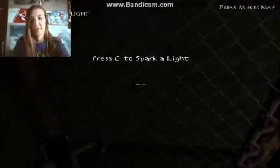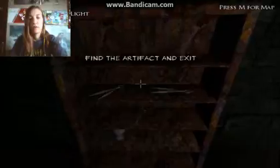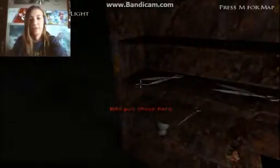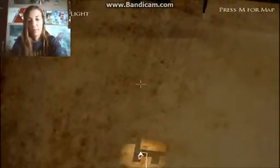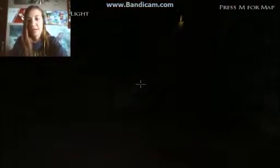Are you going to take a while to load? Press C to spark a light. M for map. I'm just trying to check my control area. What kind of hotel is this? What's this? A bit of blood can be seen. Great! Blood looks recent. That's fantastic. M for map. Is there a candle? I need some kind of candle, don't I?